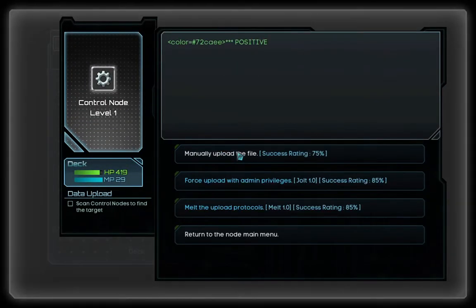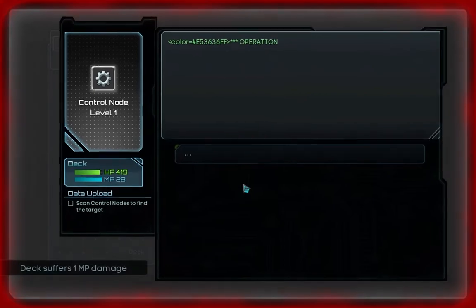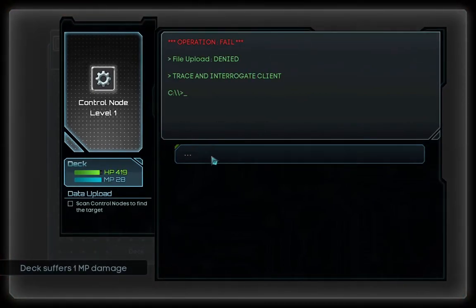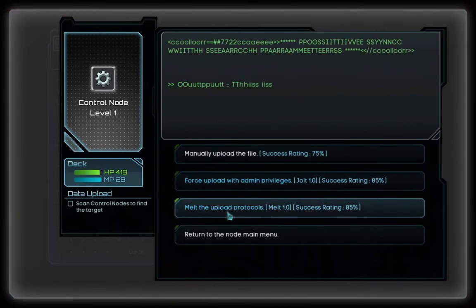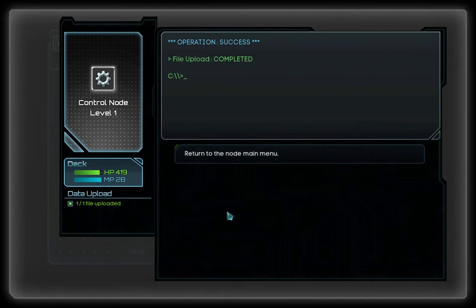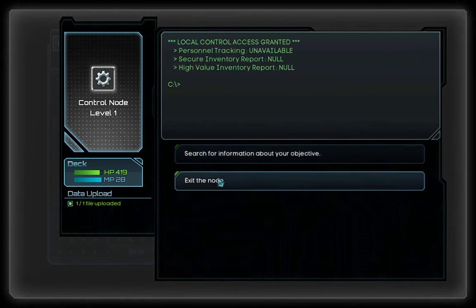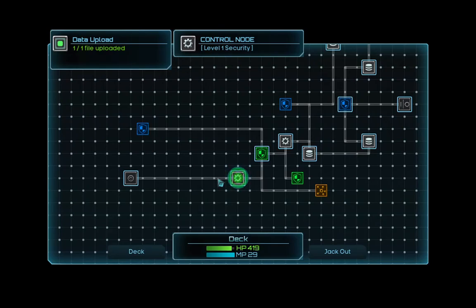Scan the node. Output: this is the node you are searching. I want to use force upload with admin privileges. Use the jolt — it failed. Let's try it again, this time with melt. Yes, the file was uploaded! In theory we could now check out, but I don't want to — I want to keep exploring.